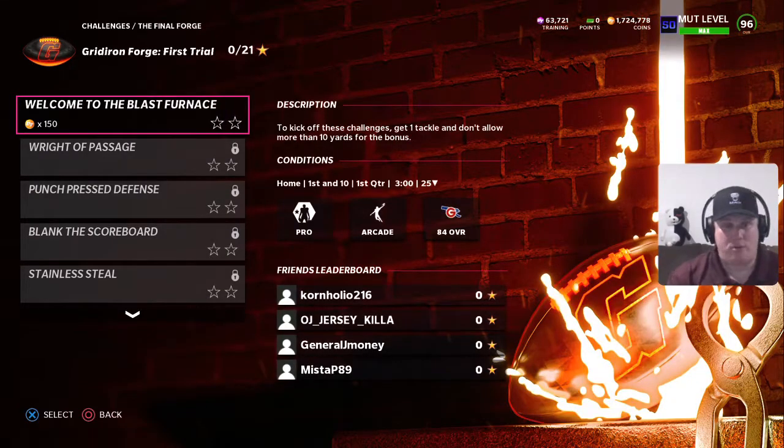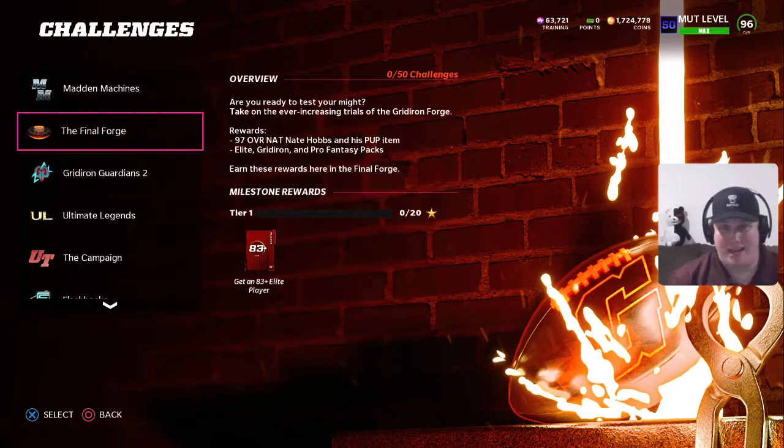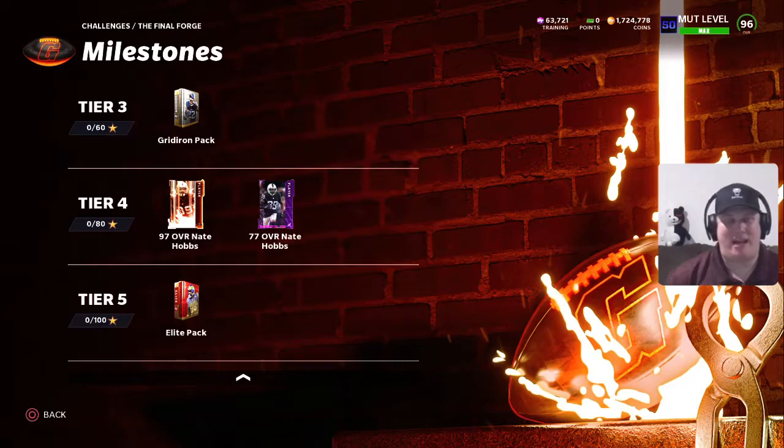Hopefully you'll be able to round out your team. Let me know — does Nate Hobbs get added to your squad, or do you turn around and sell him for the 26,000 training that he's going to offer you? Let me know in the comments down below if you guys are using this card or selling him straight off the rip. Doesn't fit my Browns-themed team, so I'll be selling him — we'll be getting that 26,000 training and making some major upgrades here soon.